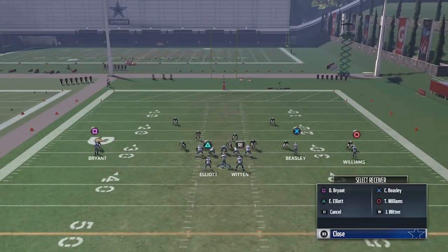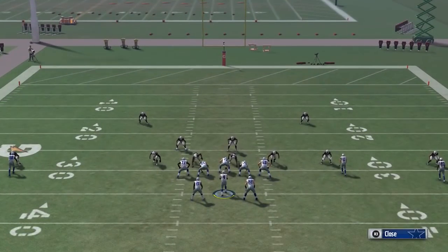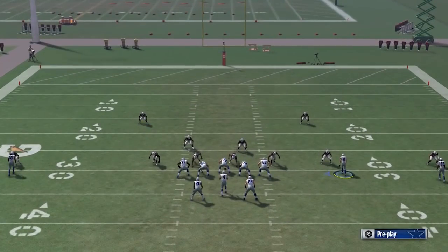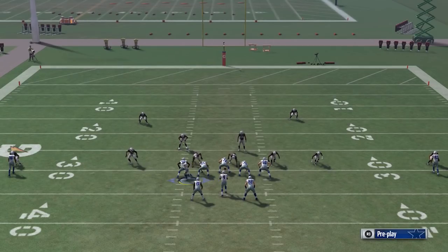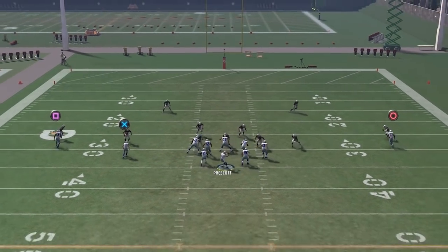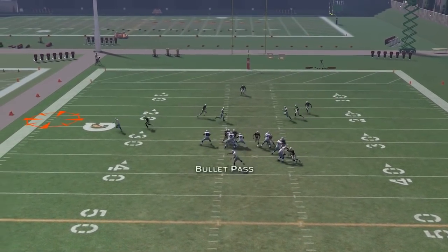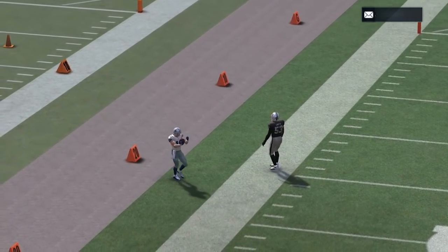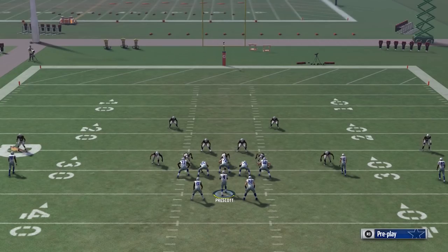I'm going to block the guys in the backfield for better protection — we'll just do a protect all. Now I take Beasley, put him on that streak, and as soon as we put him in motion, no one followed this time so it should be even more open. He's going to pause and — look at that. Really, really dirty. If you'd thrown that a little more effectively, you're basically getting a speed slant out from this.